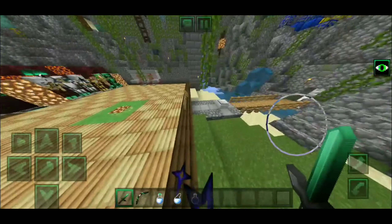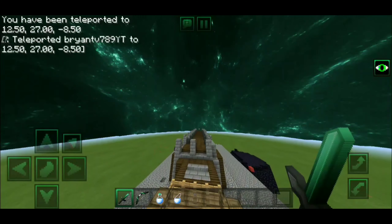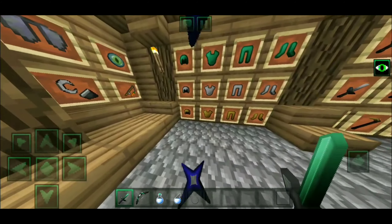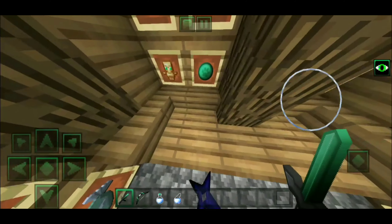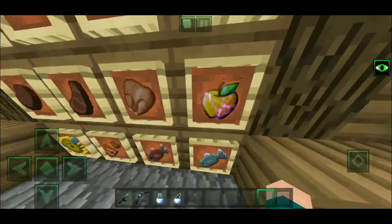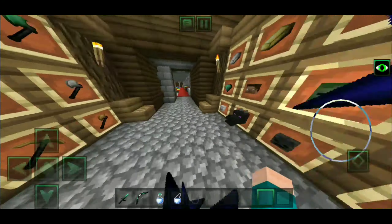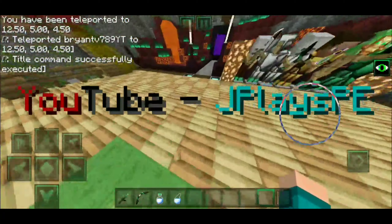I'm going to show you the sky now. The sky has a green galaxy background, which is pretty dope. Over here we can see how all the items look — diamond armor, iron armor, gold armor, and other stuff. The ender pearl is green with a little paw on it. The enchanted golden apple and the diamonds all look really cool. That's it for the number three spot.